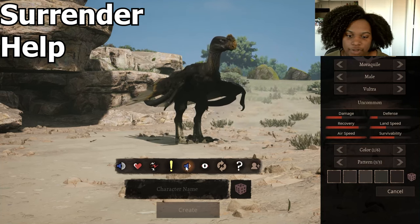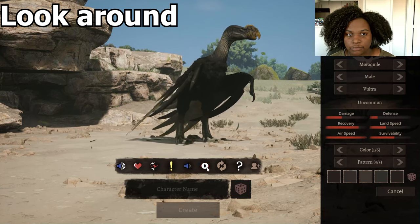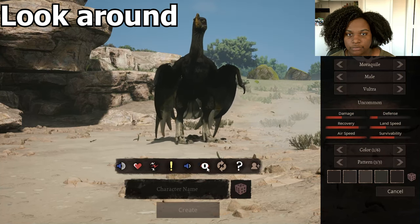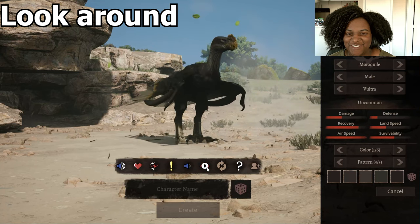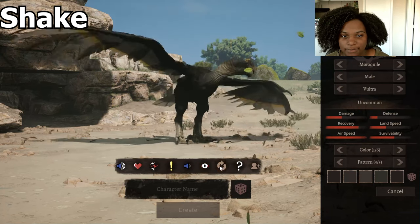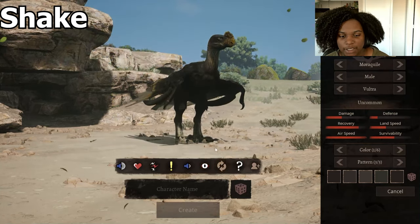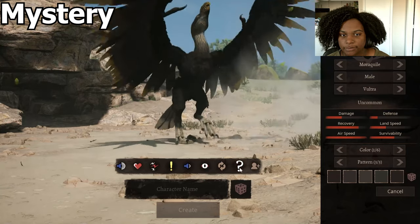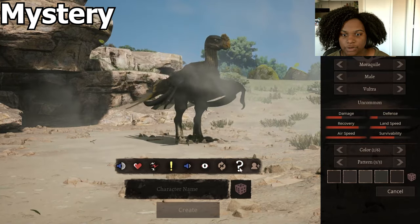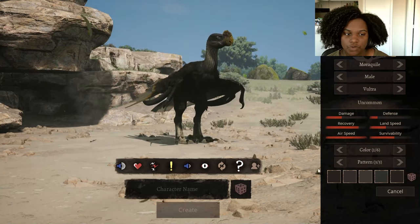There's a whole body animation for that. Look around — it even does the whole head bob thing that most birds do. Shake — and a little scratch with it. Mystery — kind of like a stretch. And then invite is going to be the same as the two call.